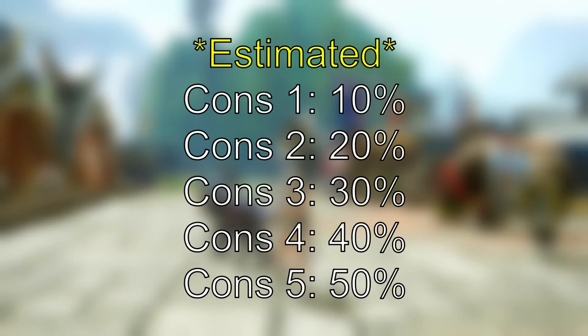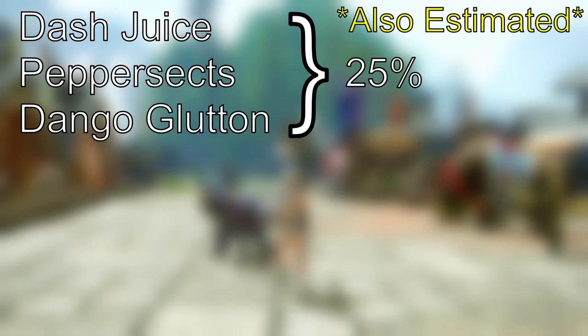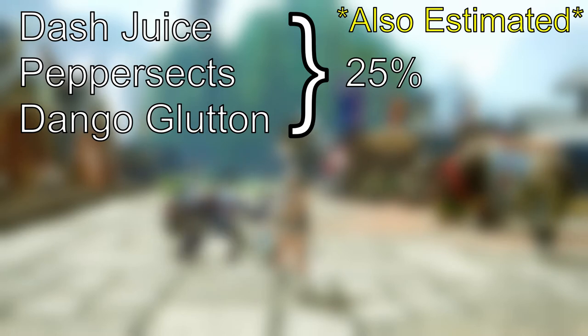For constitution levels 1 to 5, it's pretty safe to say it gives a 10% reduction per level. As for other reduction methods, dash juice, pepper sacks, and dango glutton all give the same amount of reduction, which by pure estimation is about 25% each.